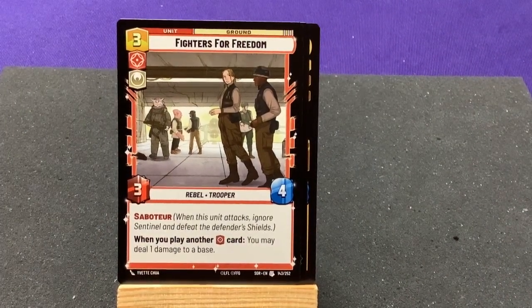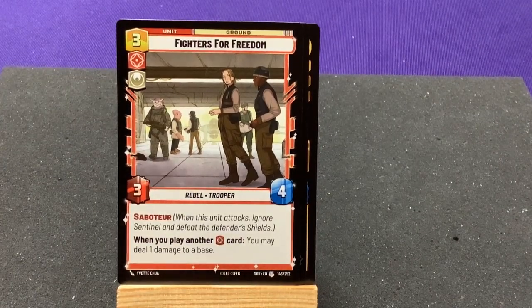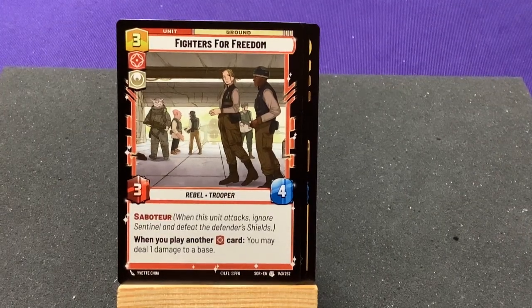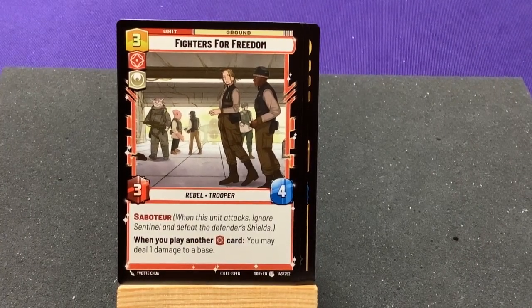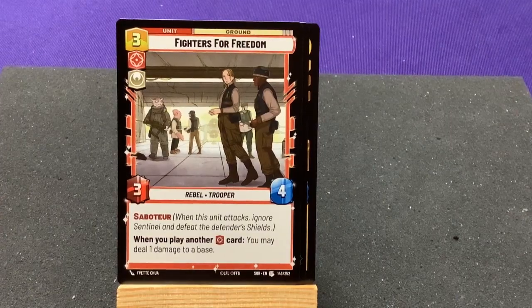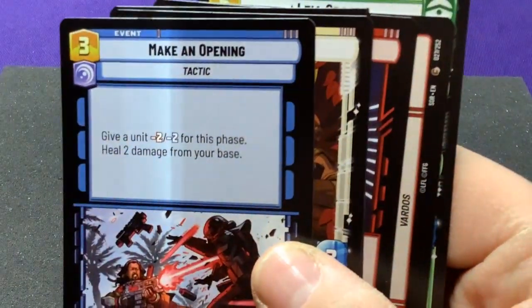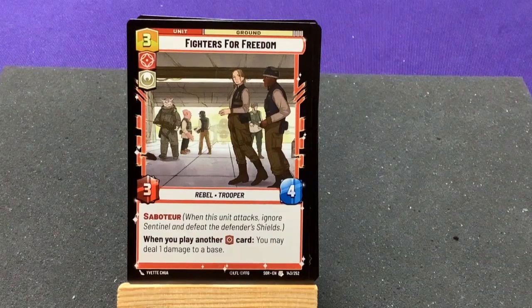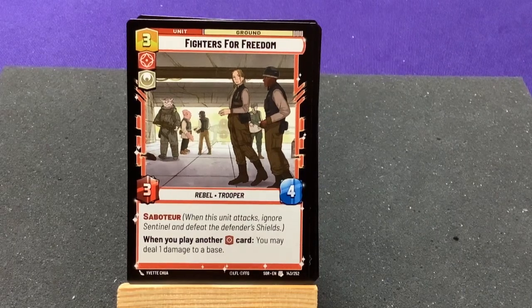Our last uncommon is Fighters for Freedom — a Saboteur. When you play another red card, you may deal 1 damage to a base. It looks like yellow has bouncing effects, green lets you play more cards, red does damage, and blue is manipulating stats — giving pluses and minuses. Red lets you do straight-up damage, yellow lets you bounce or move cards around, and green lets you play extra cards to get attacked more or gain resources.